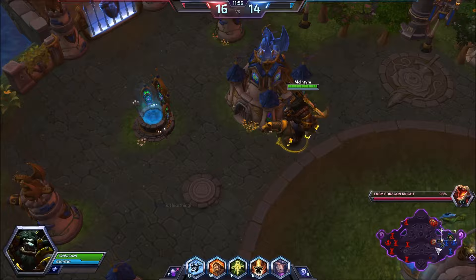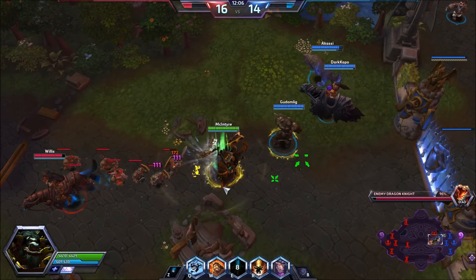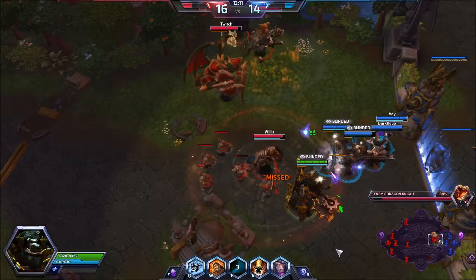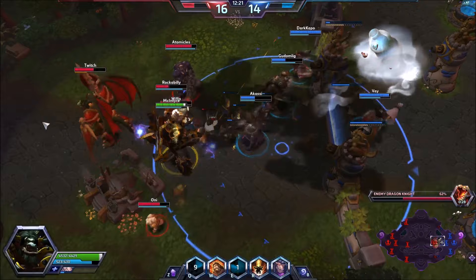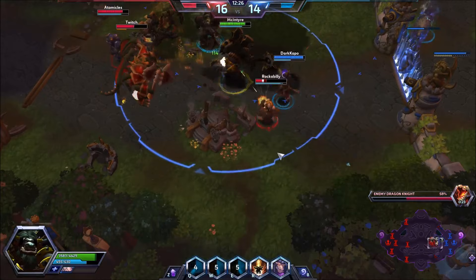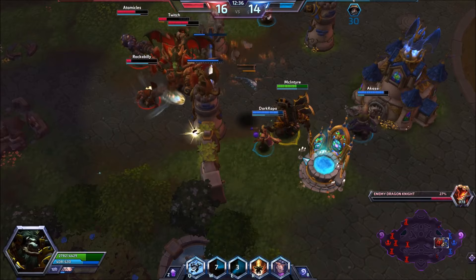They really nerfed it - you have so many more opportunities to do other things now. I don't know why my team is standing around mid. Maybe the other team will keep pushing top. Trying to use my W to peel Zagara. This would actually be a case where Mosh Pit would be really good. Maybe we can kill this Monk - I have a drill on me. Going up top.